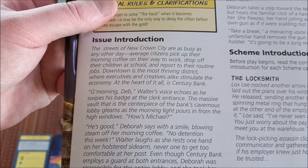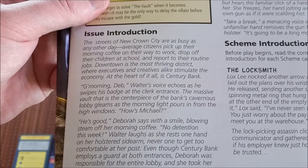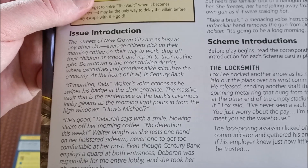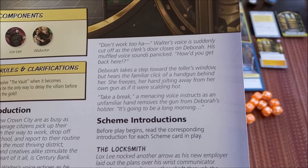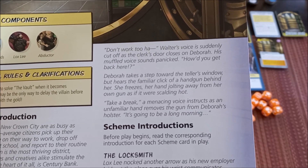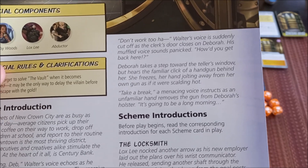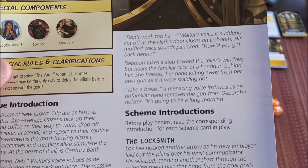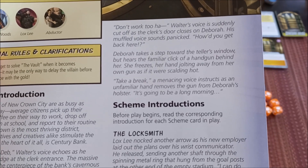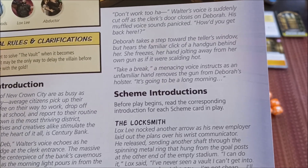The story continues: Deborah and Walter exchange pleasantries at the clerk entrance. Deborah keeps one hand on her Halston sidearm, never comfortable at her post. Even though Century Bank employs guards at both entrances, Deborah was responsible for the entire lobby and took her job seriously. Walter's voice is suddenly cut off as the door closes. His muffled voice sounds panicked. Deborah steps toward the teller's window but hears the familiar click of a handgun behind her. She freezes. A menacing voice says: 'Take a break. It's going to be a long morning.'